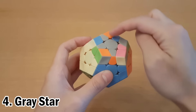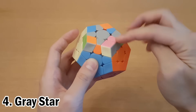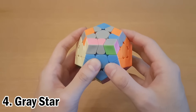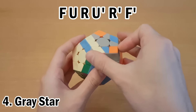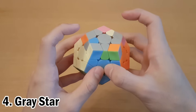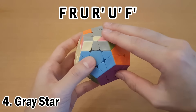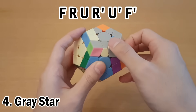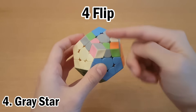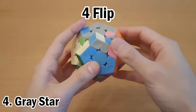So now the last layer for me is grey. I want to make the grey star as well, so I'm gonna make sure that all of the grey edge pieces are facing up. These two are not, but these three are. If you have two edge pieces you have to flip and they are next to each other, then hold them on the front and right like this, then do this algorithm: front clockwise, up clockwise, right clockwise, up counter-clockwise, right counter-clockwise, front counter-clockwise. Now if you have to flip four edges, then just flip two of them using one of the algorithms, and then flip the other two using one of the algorithms.